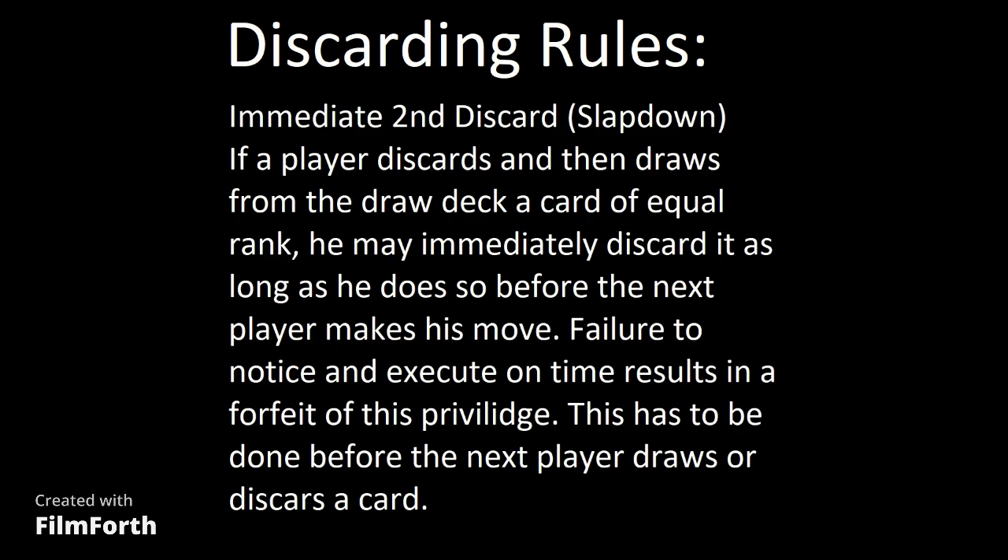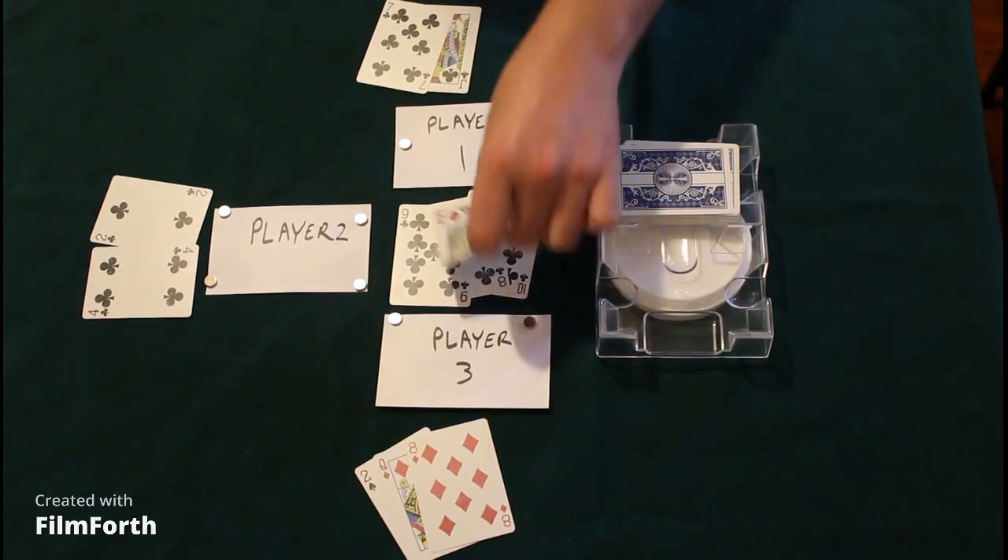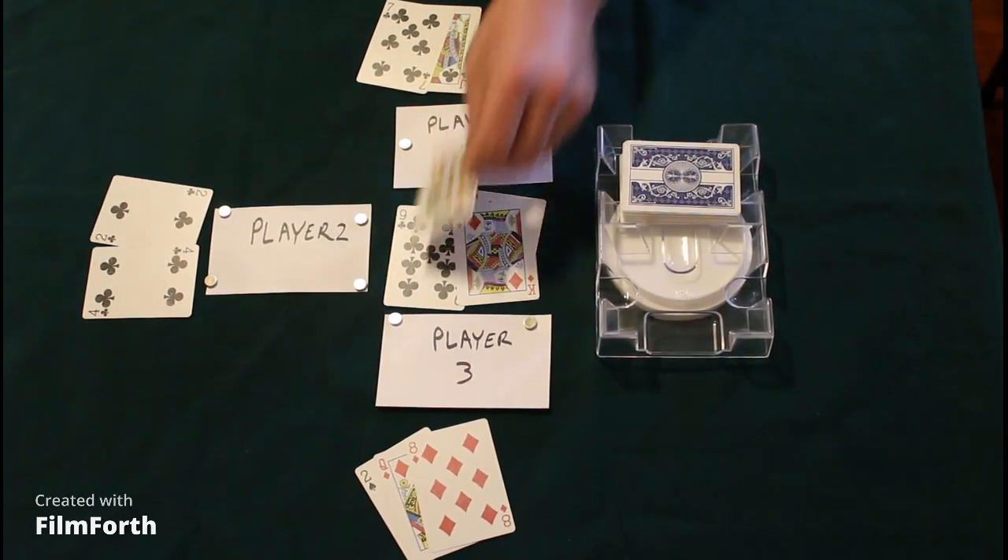There is also a rule known as the slapdown. If you discard your card to the discard pile and immediately pick up the same rank from the draw pile, you can slap it down before anybody else goes. As long as you do it in time, you will have one less card in hand. Here is an example: Player 1 discards the king, draws, and realizes he has another king — he slaps it down immediately.